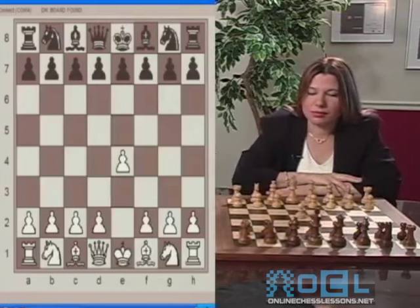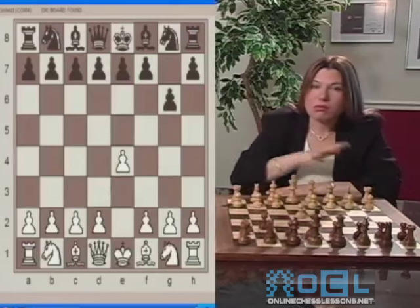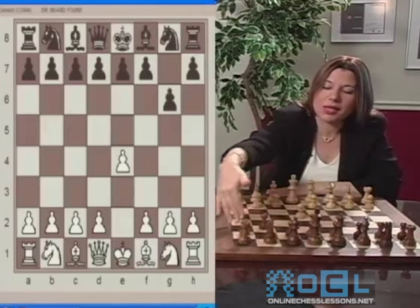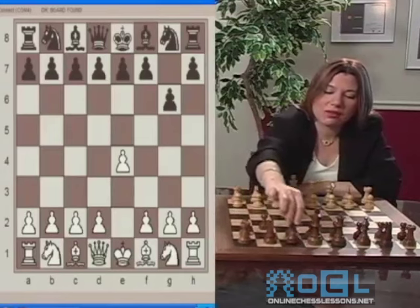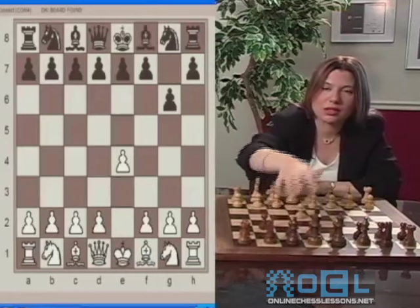Black responds with G6. G6 is an okay starting move even though it does not directly occupy or control the center. However, it has an advantage: opening up the diagonal of the dark-squared bishop, getting ready to develop it to G7 along the long diagonal which will control two center squares.